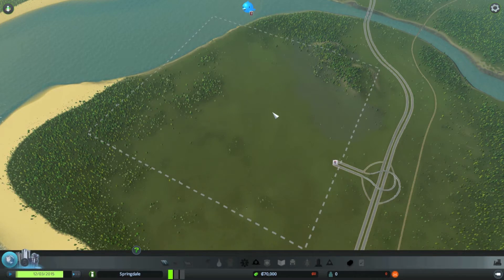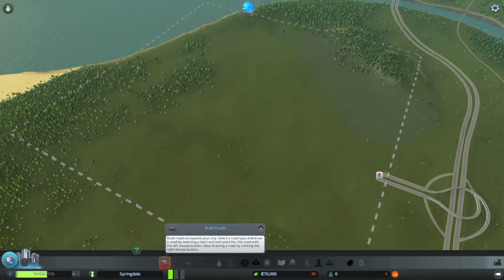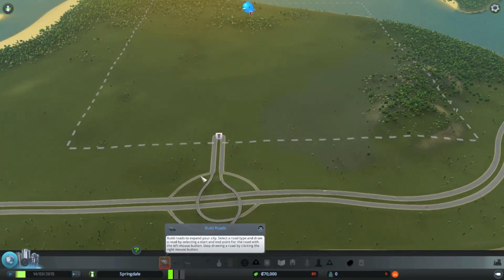So as you can see, when you start up the game, you've got one square out of the entire map that you get to play with right off the hop. We're going to go down here to where our road begins and get started on our own roads, of course.